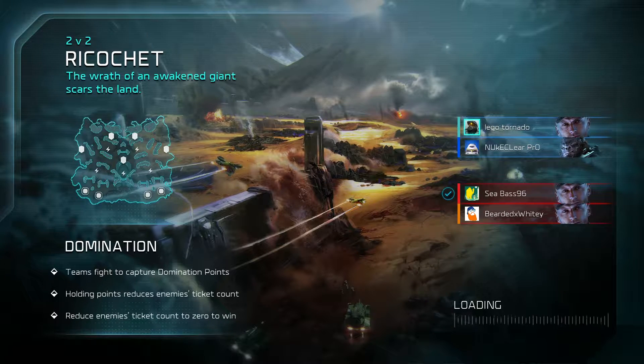They've made quite a few improvements with this game, and I can already see that even in the beta, which is something good since it's called a 2 for a reason. The game mode available at the moment is Domination, where we fight to capture, I think, 5 points on the map. The more points you have, the more tickets the enemy team loses. The first team to reach 0 loses.